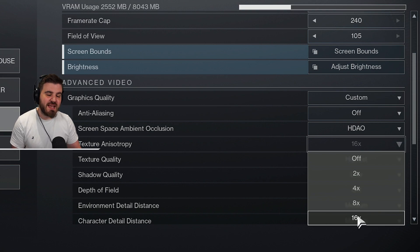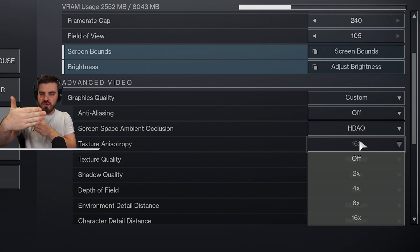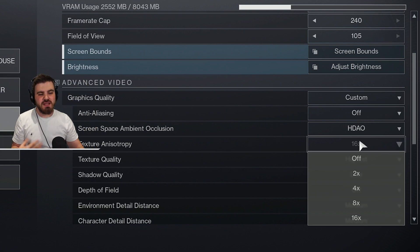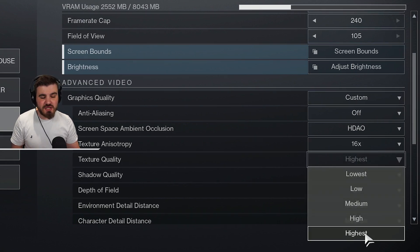Texture Anisotropy — put this on max, 16x. This should be set to max in pretty much every game. It has little to no effect on FPS or latency but definitely has a big effect on visual fidelity. It improves the look of textures when viewed from an angle — for example, looking at the floor ahead of you rather than straight down. It's not system-heavy, so shove it on 16x.